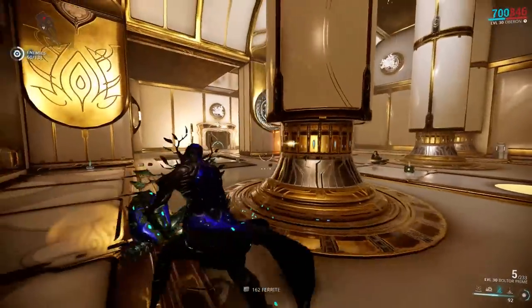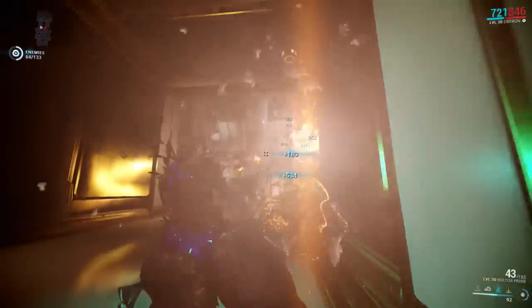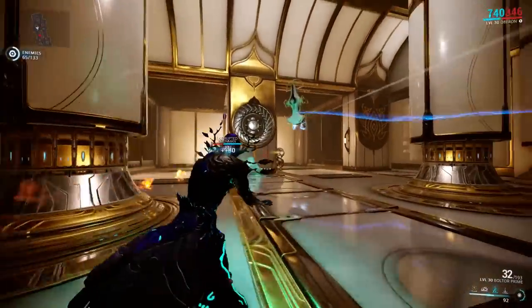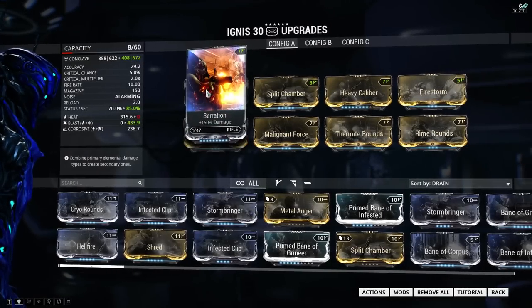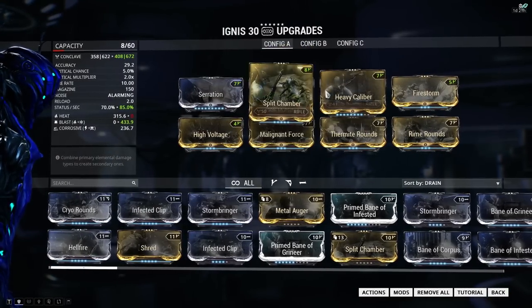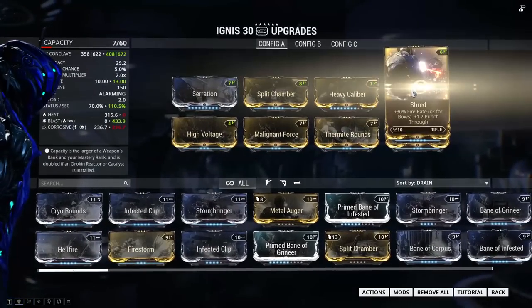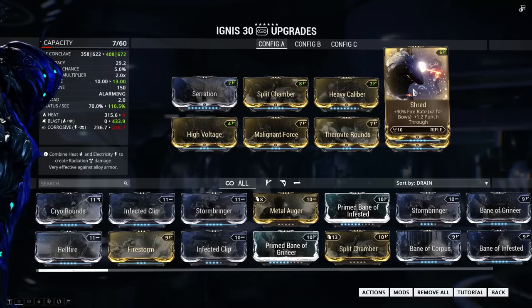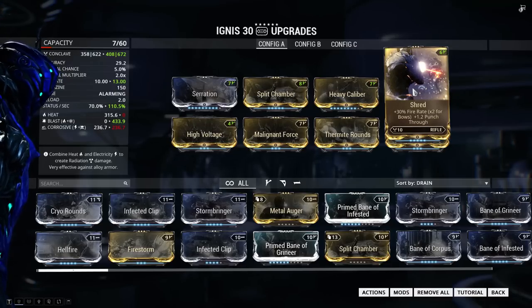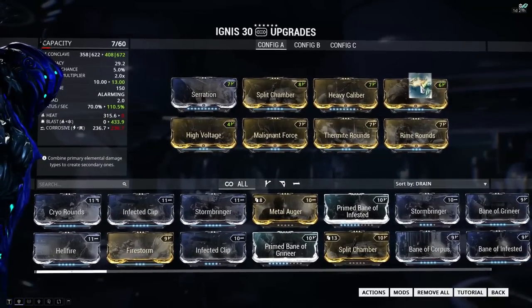Let's look at the final build: the status build, which I recommend for weapons with at least 20% status chance. You can use it at 15%, but status procs will be fairly unreliable. We add Serration, Split Chamber, Heavy Caliber, and then either Firestorm if the weapon can use it, or Shred — both help spread status procs to as many enemies as possible. Firestorm increases the area of effect to hit more enemies, while Shred punches through enemies so bullets hit those behind them.